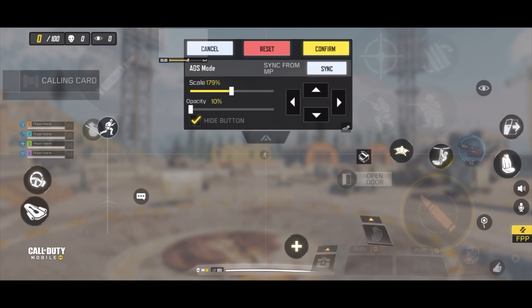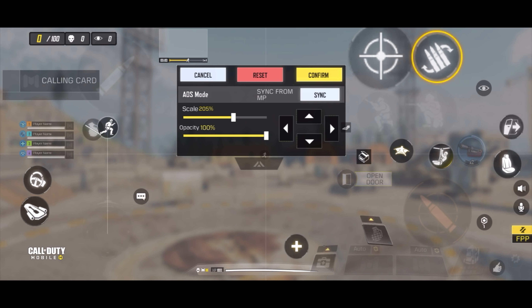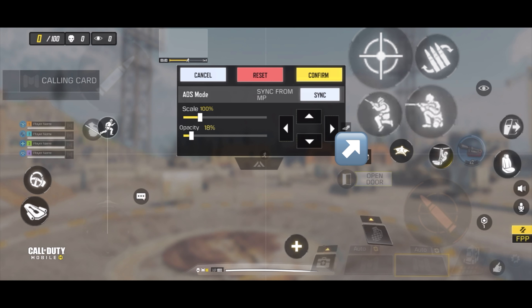I'm going to show you guys my HUD layouts now. I play four-finger claw. My right index finger I use to ADS, reload, crouch, and also jump — all four buttons are basically in the same spot. That's because it all has to do with the size of my screen. I play on an iPhone XR which has a 6.1-inch screen, and I find it more comfortable having my jump and crouch button close to my ADS button.